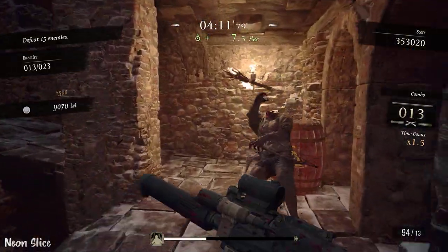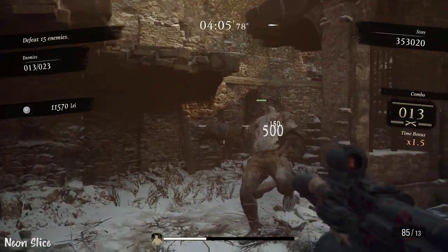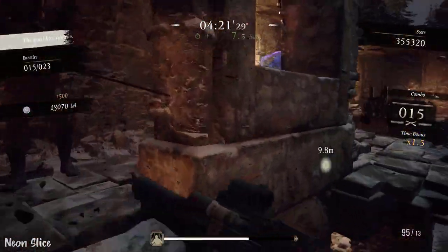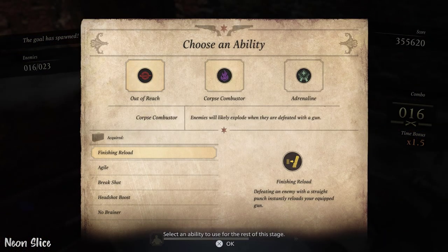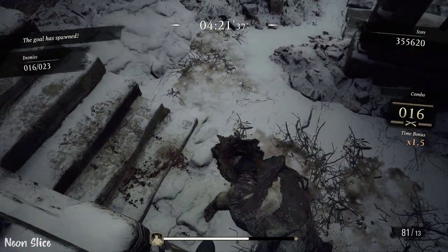In case you're wondering how to unlock Finishing Reload, you have to unlock it by finishing four stages as Chris Redfield with an S rank or above. You have to do this in order to unlock Finishing Reload in your rotation of blue orbs.